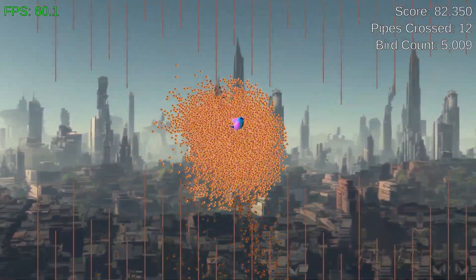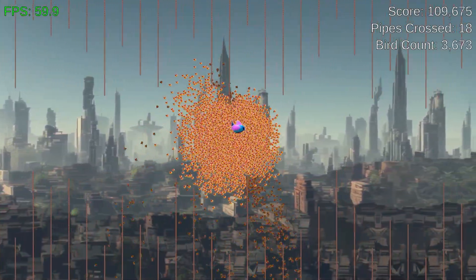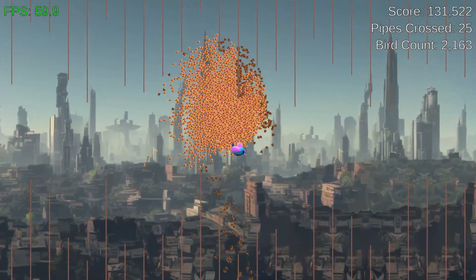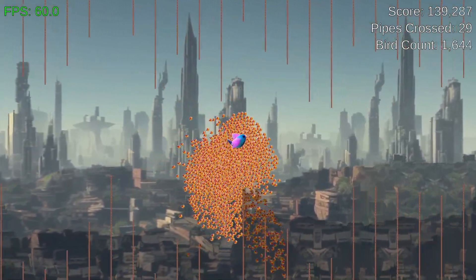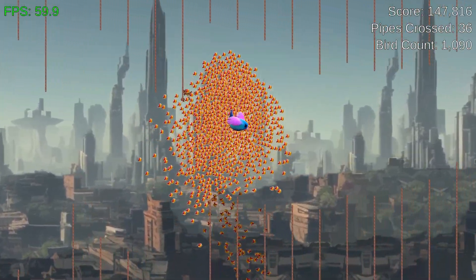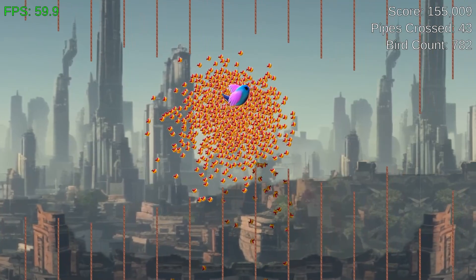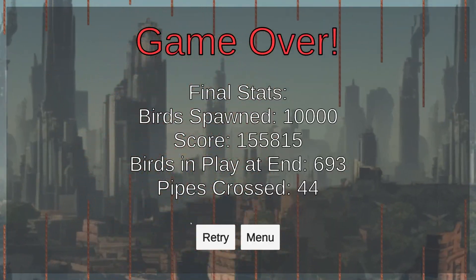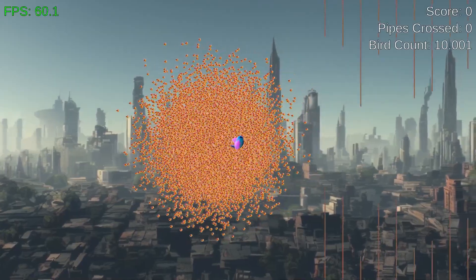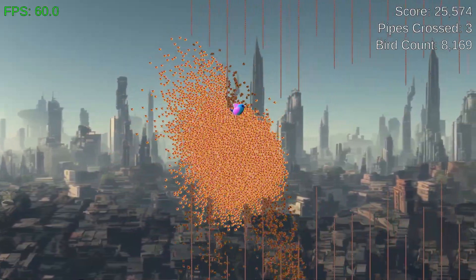Scoring works pretty much the same way: every time a bird crosses a pipe, the score increments by one, and you keep going until you're out of birds. It's difficult to control 10,000 birds at once, so I came up with a leader bird — a bigger blue bird in the middle that all the other birds flock around. If the main bird hits a pipe, you lose all your birds. It can be a fun challenge to see how low a bird count you can reach before your main bird dies — I've actually gotten it down to zero, where the main bird was the last one.